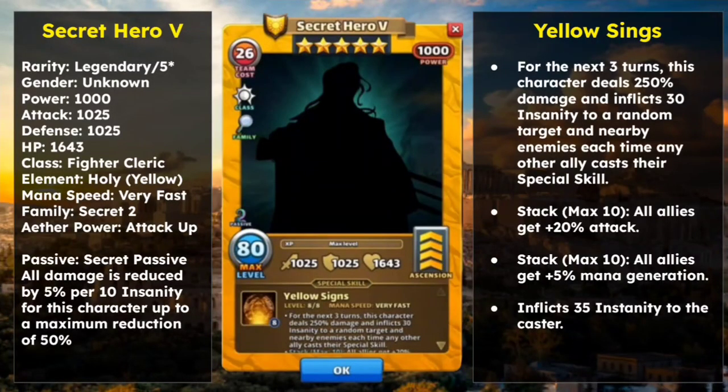There are 5 heroes in total. First is Secret Hero V, or Secret Hero 5, stated in Roman numerals. His rarity is Legendary, gender unknown. He has a team power of 1000, with 1025 attack, 1025 defense, and 1643 HP — extremely balanced stats. His element is Holy yellow, he runs at very fast mana speed, and he is of the Secret 2 family, which grants the attack and health bonus for heroes.